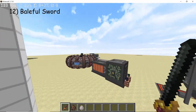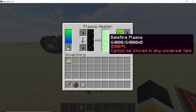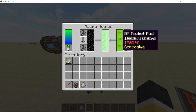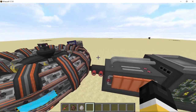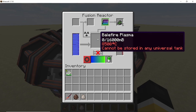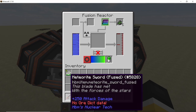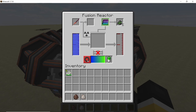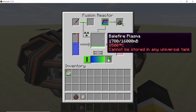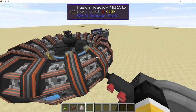For the final variant — the most powerful one, the baleful sword — you will need balefire plasma, which is made using antimatter and BF rocket fuel; this is pretty important. Once you have balefire plasma as your primary fuel, go into the fusion reactor, place your fused sword in the breeding chamber, and start up the reactor. Once the processing is done, we will have the most powerful variant — the baleful meteorite sword dealing 500 damage, even capable of one-shotting the wither.